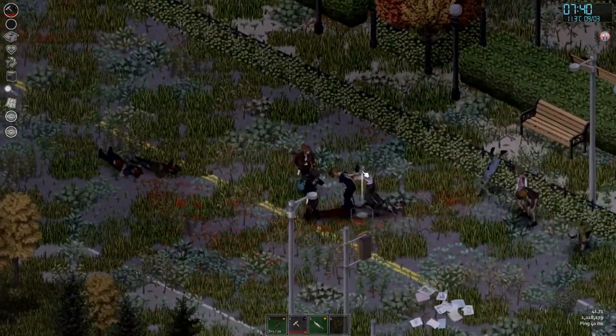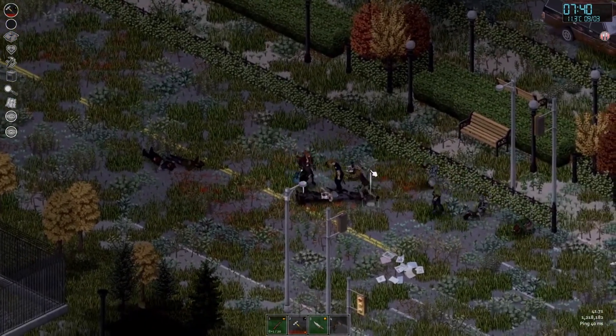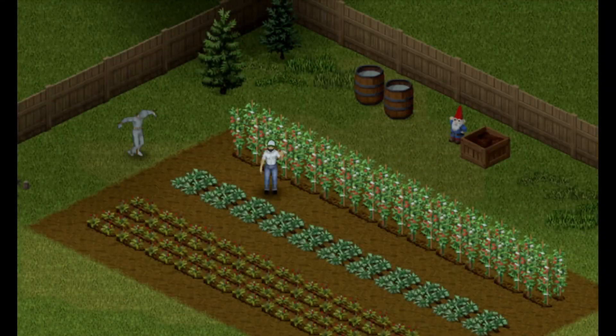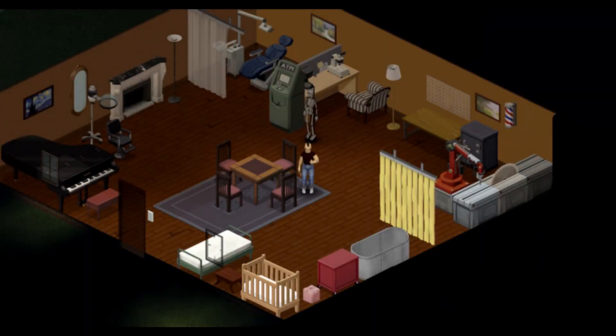The next thing coming to 41.72 is improved farms and farmsteads, including scarecrows that can be dressed up much like mannequins. Improved rich district housing in Louisville and new tilesets for decoration of housing are coming to the game as well.